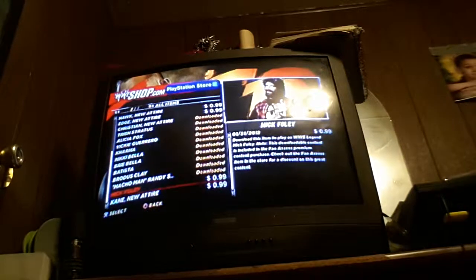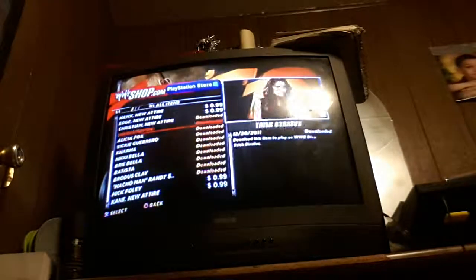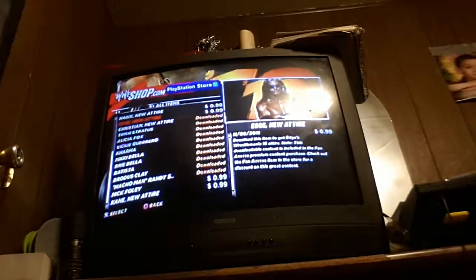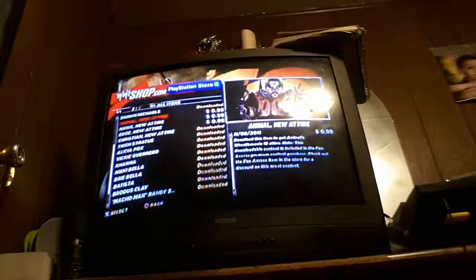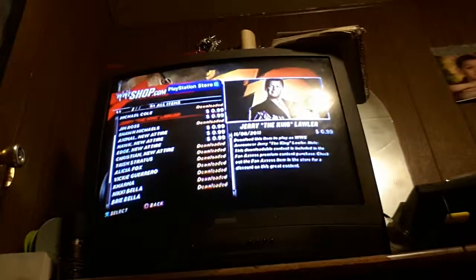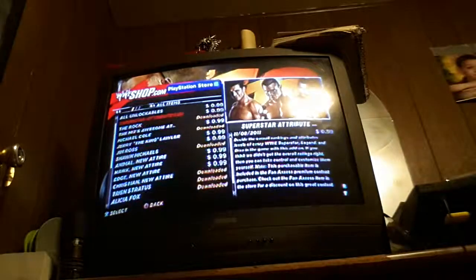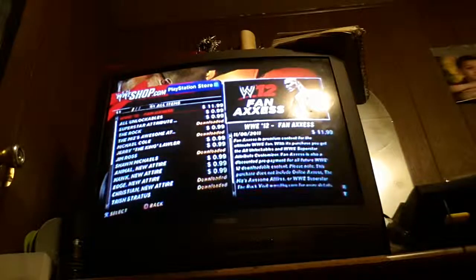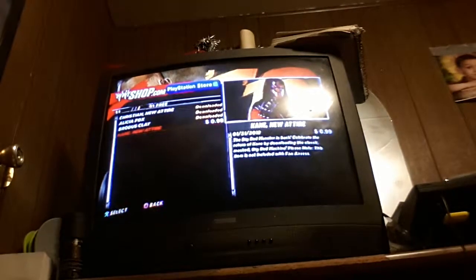Kane's new attire — I don't know how many attires this guy has. Edge — I love his old style. Hawk and Animal. Jim Ross and Jerry the King Lawler are my two favorite commentators — Michael Cole kind of sucked. There are also various attribute packs. All unlockables — I did unlock everything. The WWE Fan Access premium package gets you everything from the downloads in one thing. They also have some free stuff, though I don't get why they price some things at 99 cents.